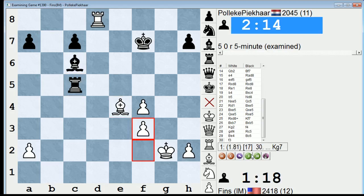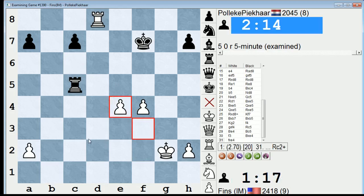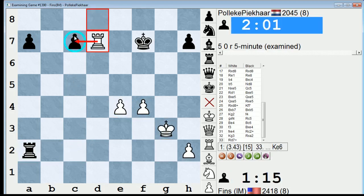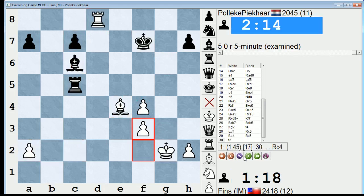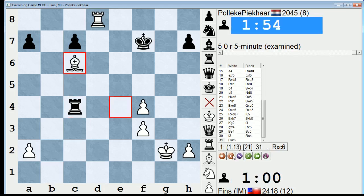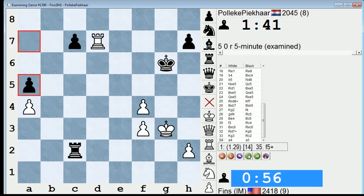Because if I take here he takes on E1, I take, he takes again, check — and I'm just busted in this endgame, down in exchange for no compensation. Definite error on my part — Bishop takes E5 was much stronger. So if he had played Knight F7 I would have had to play F4 to support the knight. Rook E3 is a good move in order to threaten Knight takes C4, because my whole problem is if I take on C4 right now, he has Rook takes E1 — this bishop was overloaded.